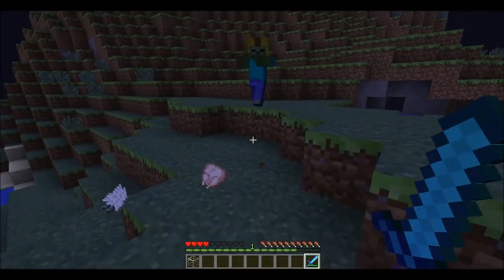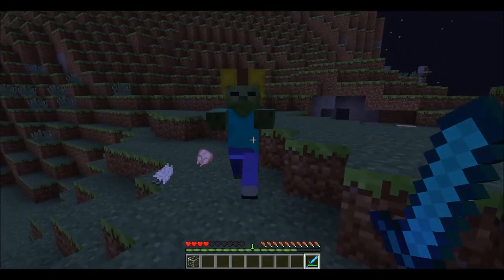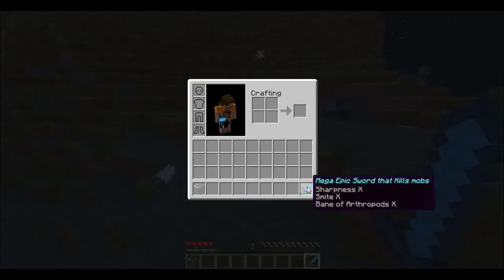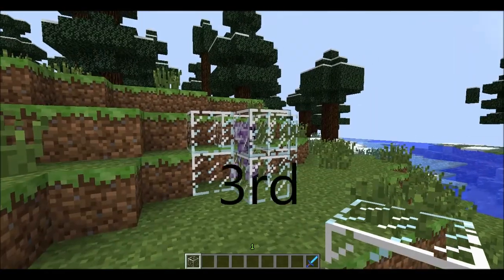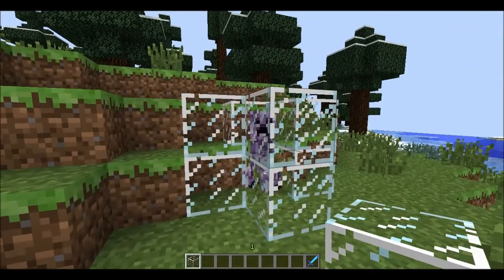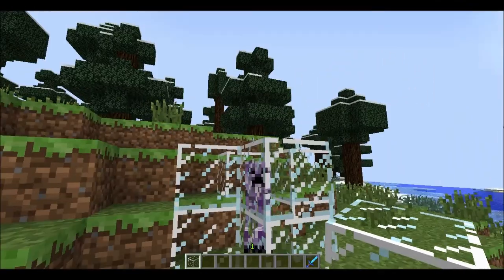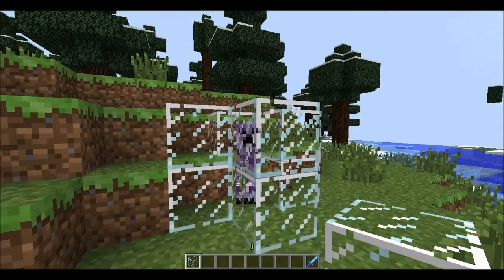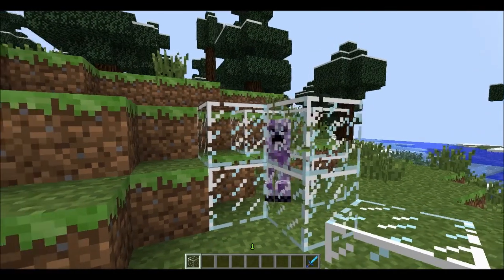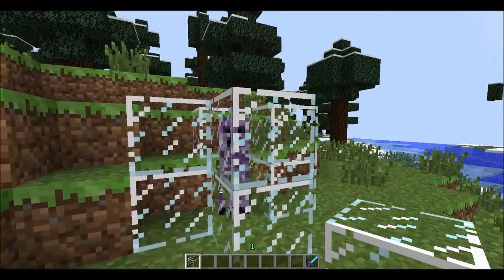This is the second mob — it is called the Jumping Creeper. What the Jumping Creeper does is it jumps really high, takes no fall damage, and it explodes harmlessly in the air. The forum post didn't really explain this one that much, so I'm not sure what it's going to do.